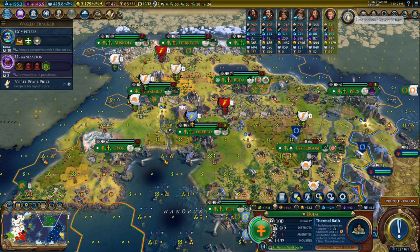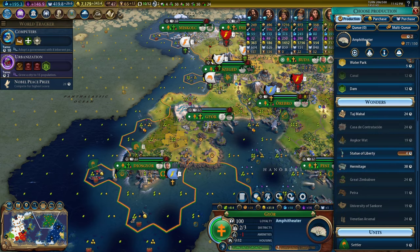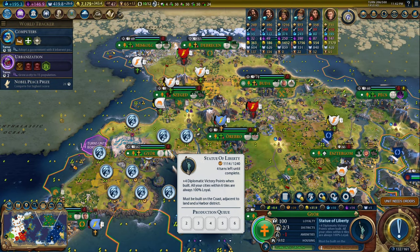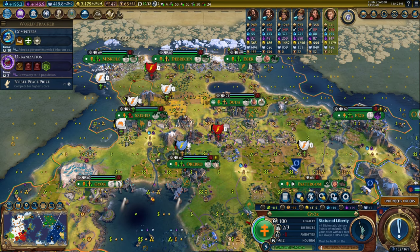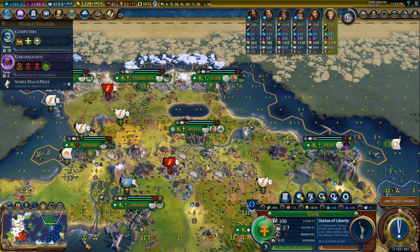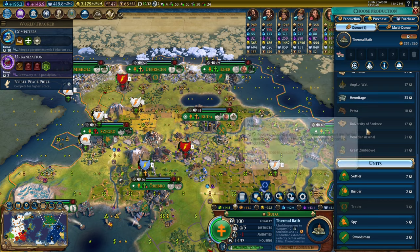I do think that it's time to build the statue, because I have 10 diplomatic victory points and it's already turn 206 of the game. I don't think I can afford to wait any longer. Last time I played a diplomatic victory, they started voting me down to be world leader even at 14 diplomatic victory points. So I think we'll just get the Casa de Contratación.